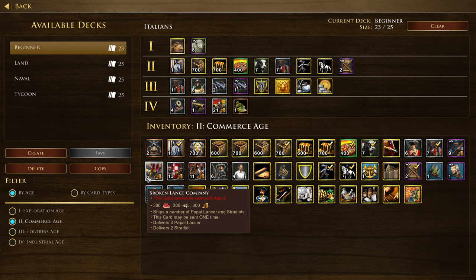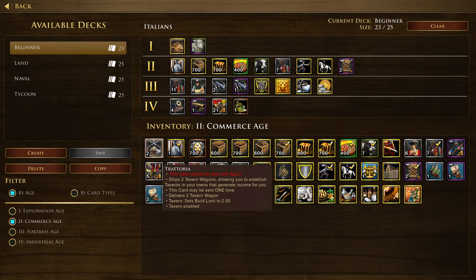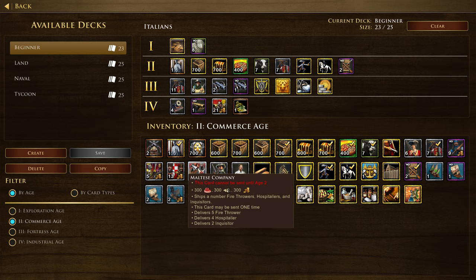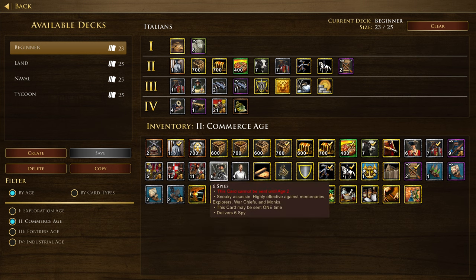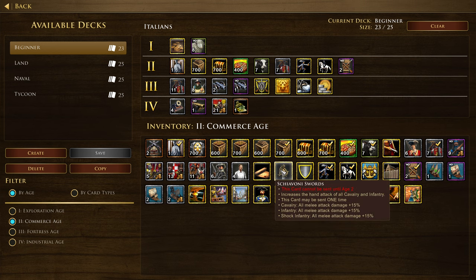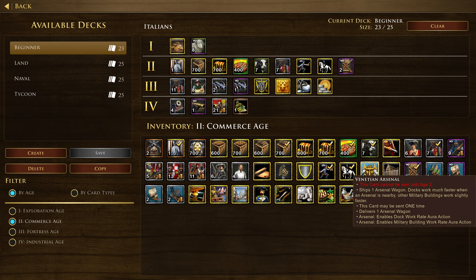We've got other standard cards. Schiavoni's Swords increases the hand attack of all cavalry and infantry, and this gives all of your infantry more HP. We've got Venetian Arsenal — of course Venice has to have some water cards. Ships one arsenal wagon; docks work much faster when an arsenal is nearby, and other military buildings work slightly faster. Theaters, also available to Malta, upgrades taverns to theaters which have a Ronin, and outlaw units will cost less population.